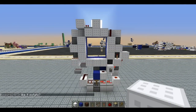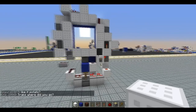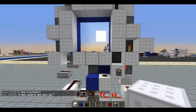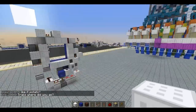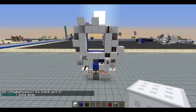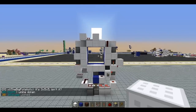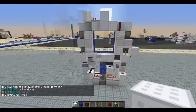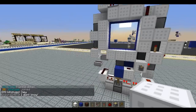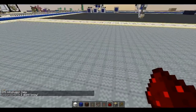Hey guys, Fenno here and today I have this extremely quick 3x3 door for you. Keep in mind it is one of the first 3x3s I've ever done, and this works in both directions, meaning north-south to west-east. Let's get into the tutorial right now.